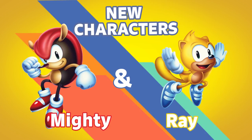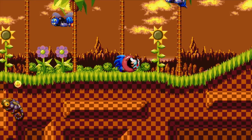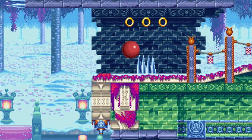Mighty is a really good choice for newer players because he can deflect projectiles with his shell, smash through the ground with his hammer drop move, and even spikes are less of an obstacle for him.